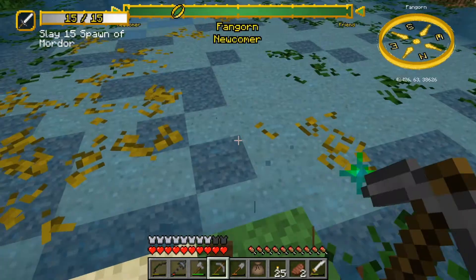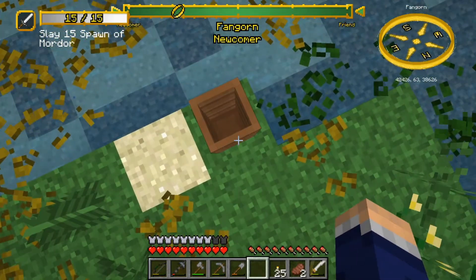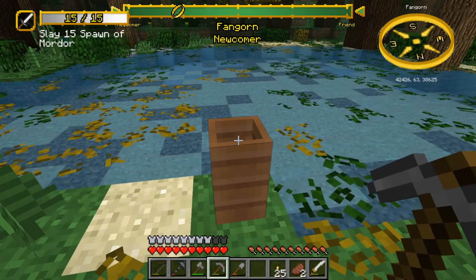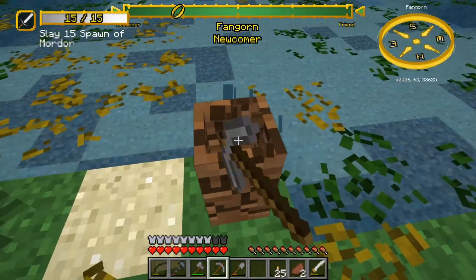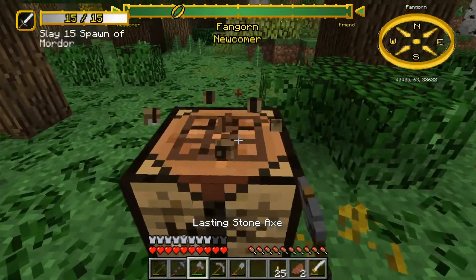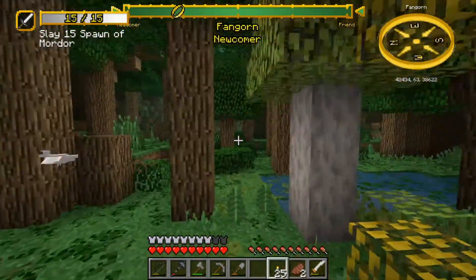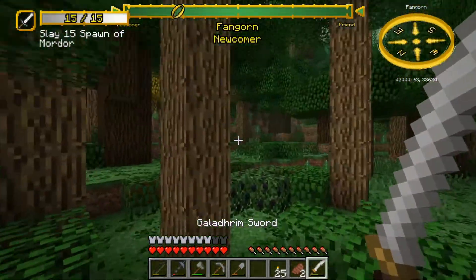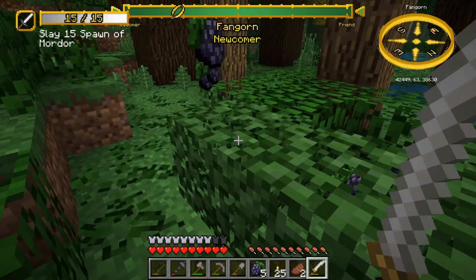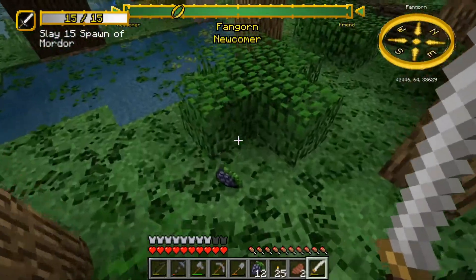If you break the Ent Jar when it's partly or fully filled, the contents won't be kept. So you want to make sure you use as much of the Ent Draft as you can with bowls before you move on. I'm going to go find other plants because I want to try out all the different Ent Drafts — I want to see if there are any effects other than regeneration.